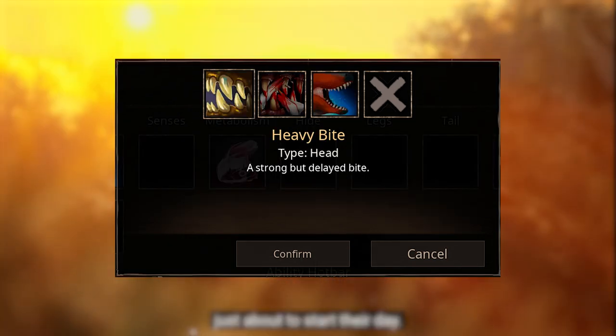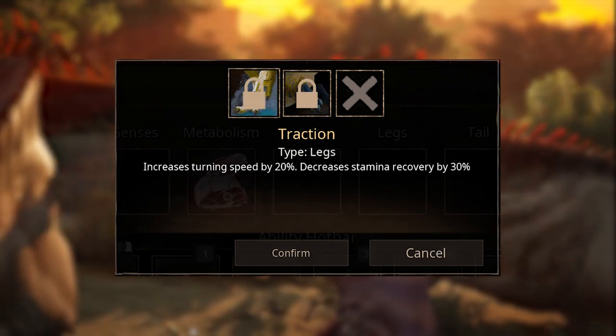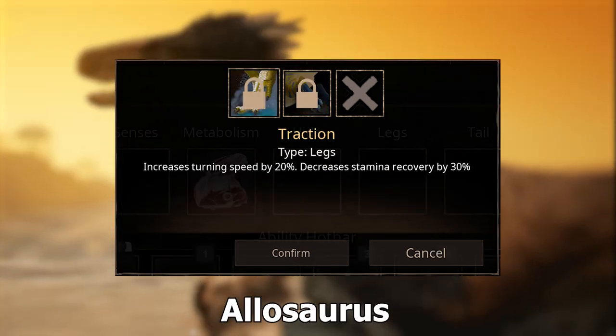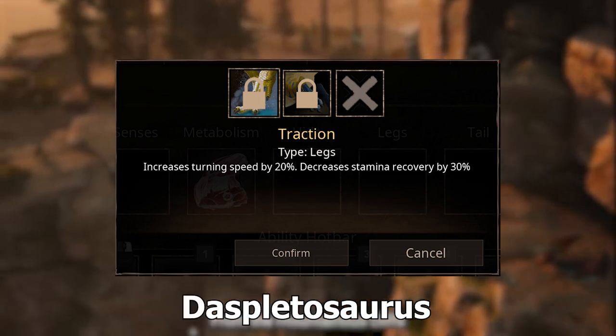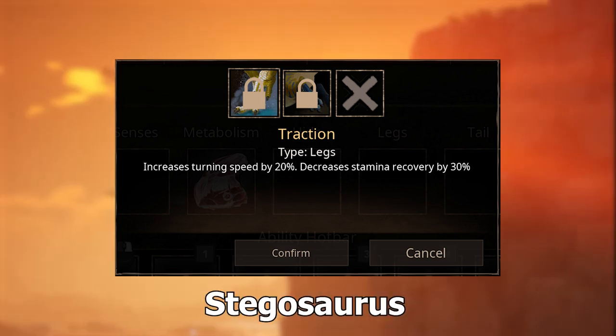Heavy Bite is a strong but delayed bite for Displetosaurus. Traction gives increased speed and stamina recovery for Alluromys, Allosaurus, Ceratosaurus, Displetosaurus, Anodontosaurus, Iguanodon, Kentrosaurus, and Stegosaurus.